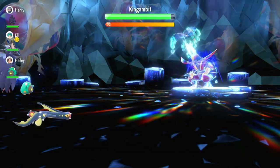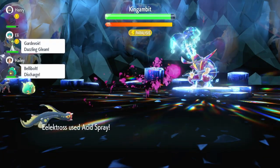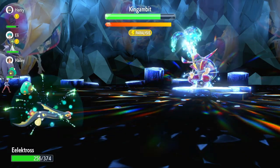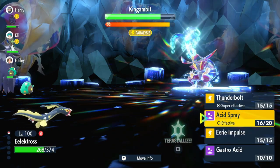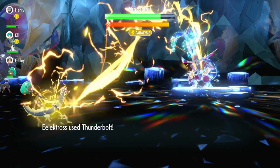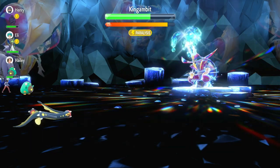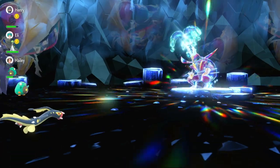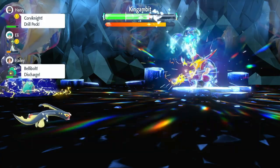He hits us with Kowtow Cleave. A Gardevoir on the team comes in with Synchronize to paralyze it. After it uses Thunder Wave, it can't use Thunder Wave on us anyway because we're an electric type — another plus for Electros. We get a second Acid Spray off. I like to use two Acid Sprays and then attack rather than three, because sometimes when I've used three he just removes it straight away. If I use two and then Thunderbolt, we at least get our health back from Shell Bell.